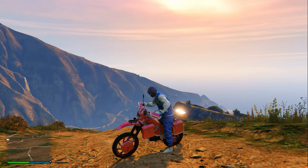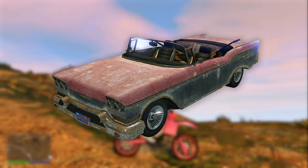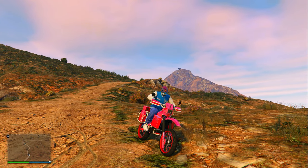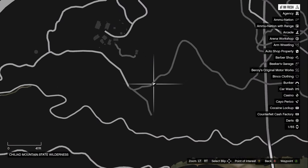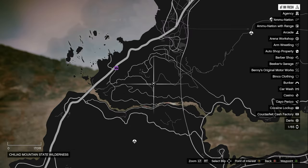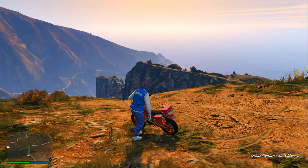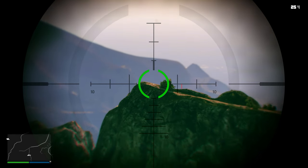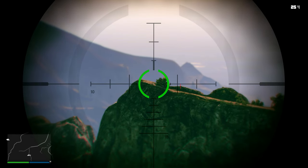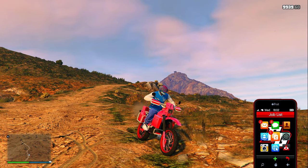For the next secret vehicle I'm going to show you how to find one of the more popular secret vehicles — the Mariachi Tornado. Head over to this exact location on the map in the Chiliad Mountain State Wilderness, on this exact road. Once you get there it should look exactly like this. Whip out a sniper and aim directly in front of you — you should see a cliff. Once you see the cliff, hop on your motorcycle and make sure your camera angle is looking towards Mount Chiliad.